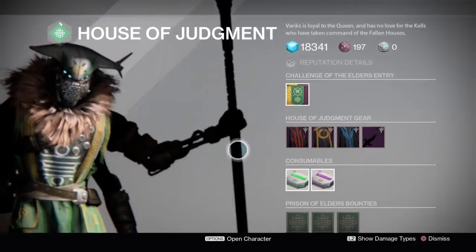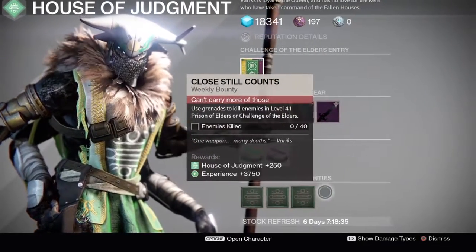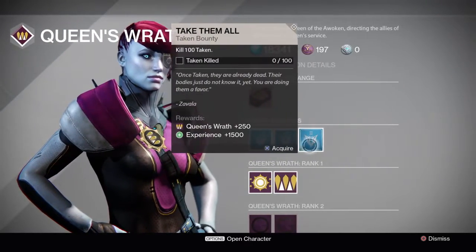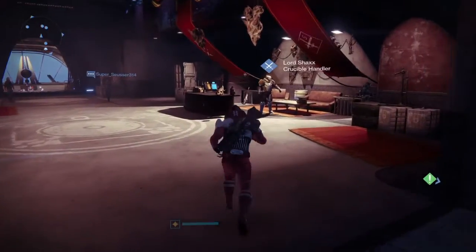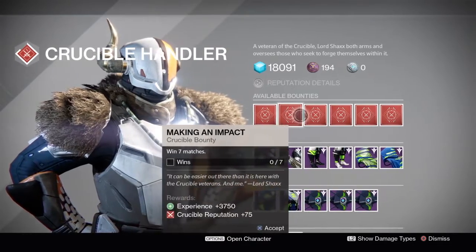And now for the weekly bounties. First we'll head to the Reef and visit Variks to see what his 3 bounties are for the Prison of Elders. Then we'll head over to Petra Venj and see what her 3 Taken bounties are for this week. Lastly, it's off to the Tower to visit Lord Shaxx and see what his weekly Crucible bounties are. And just a reminder: completing all of his weekly Crucible bounties gives you a Nightfall Tier reward.